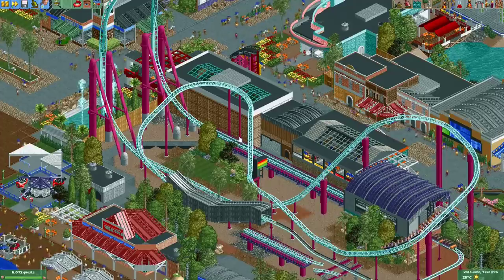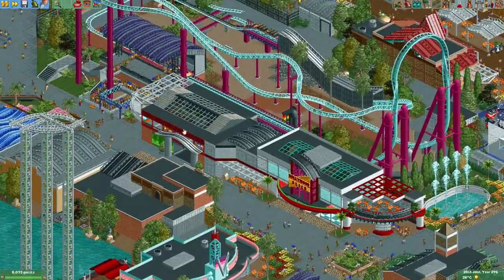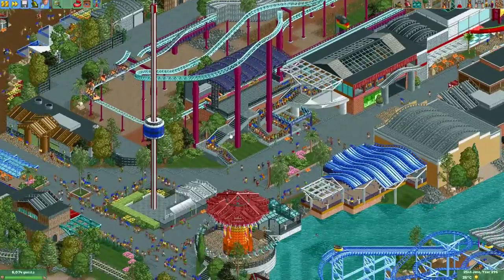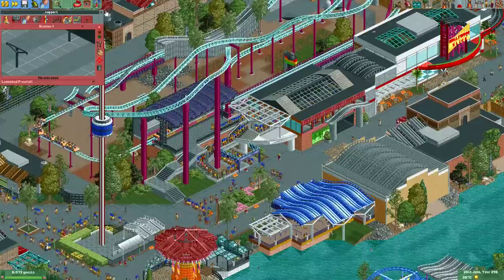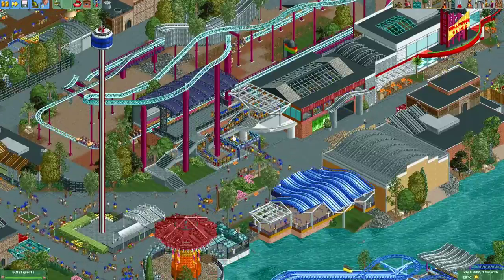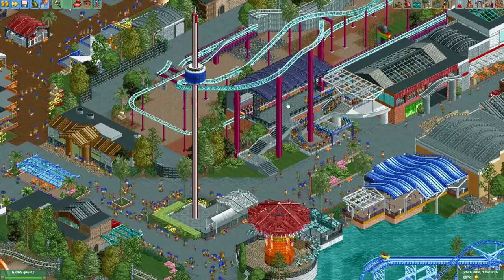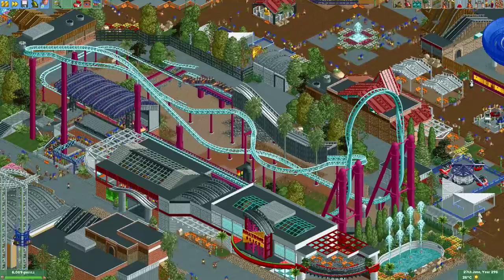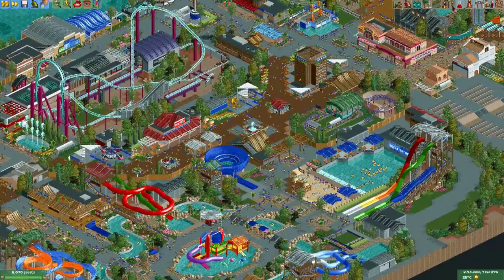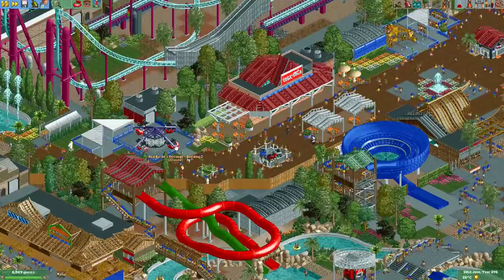The layout is nice and recognizable as inspired by Accelerator. The station building is also really nice — a great mixture of roofs. The queue can be found inside the building, done in a really nice way using launched freefall platform pieces — a trick I learned from Terry and also covered in a tutorial. He also uses flying saucer track for the station platform, which looks great with a really cool roof above it. This park is a really good source of inspiration for station buildings.